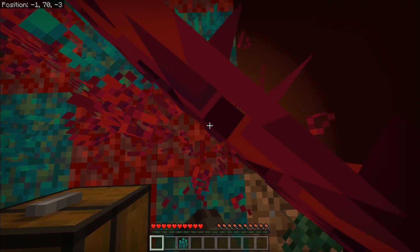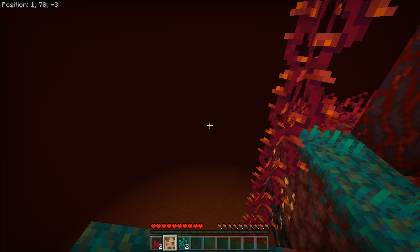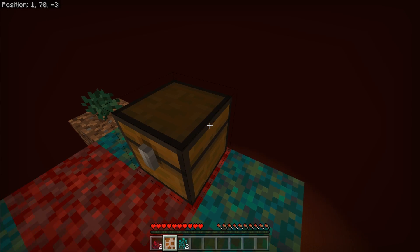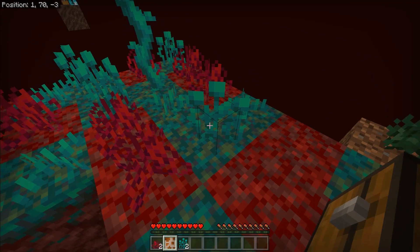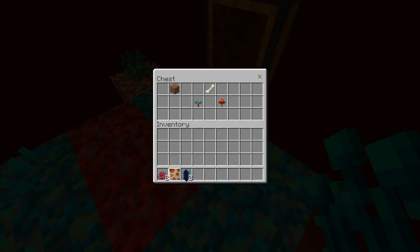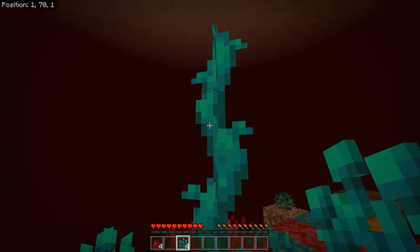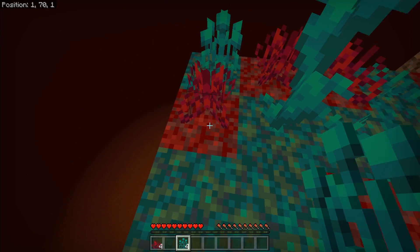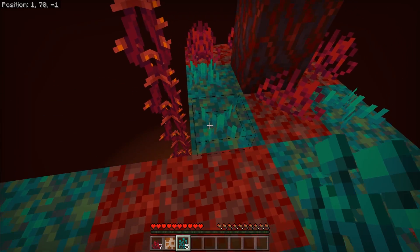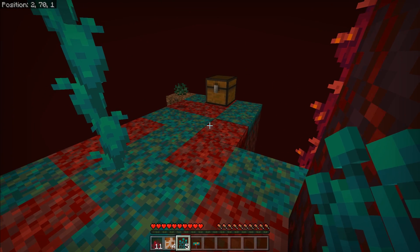First thing I'm going to do is place a piece of dirt and grow that. Honestly I don't know if it's gonna grow — there's no sunlight, maybe it'll only work if we bone meal it. There's a lot of trial and error here. For some weird reason when you break this stuff it gives you this — what the hell is that? Obviously we are in a beta, I think that's not supposed to happen.